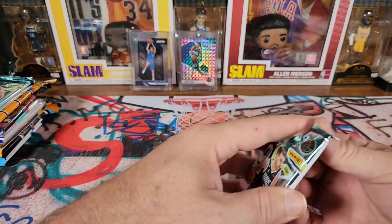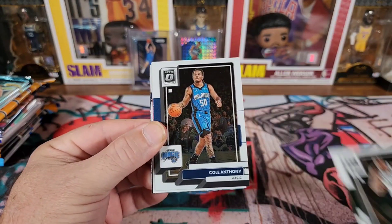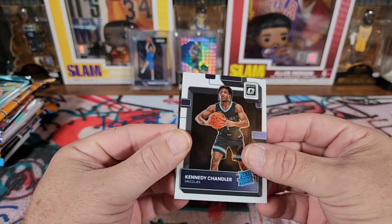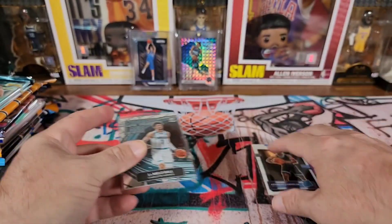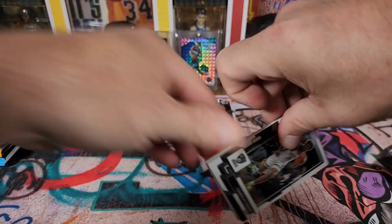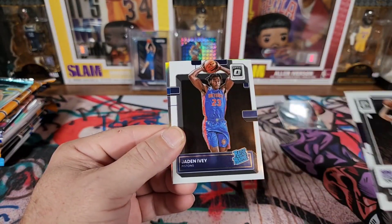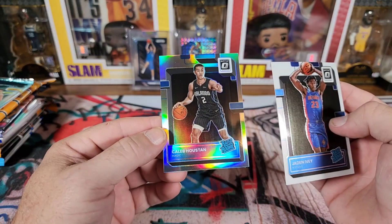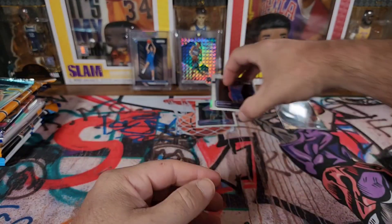We got some Optic blaster packs. Let's see if we can pull anything good. We got Giannis, Cole Anthony, Jason Preston, Kennedy Chandler, and LaMello Express Lane for the PC — just base, but we'll take it. Next up: Cameron Thomas, Jaylen Brown, and looks like we might have a silver rookie in the back — Jaden Ivey, very nice. And the wrong Houston, wrong magic. Not bad overall — we'll take it.